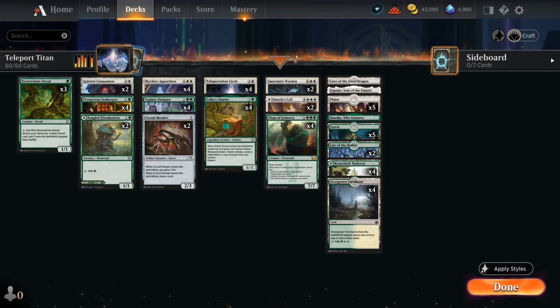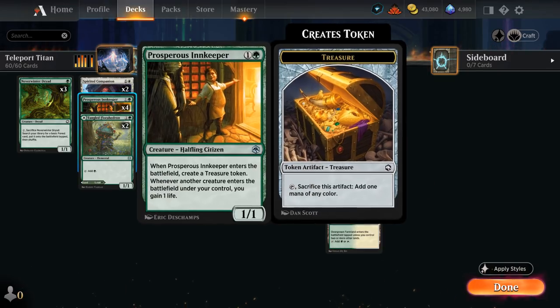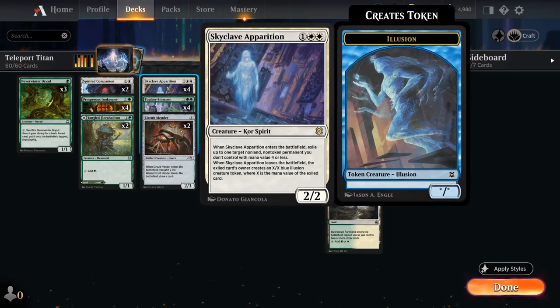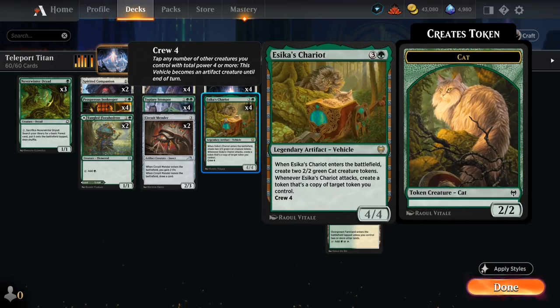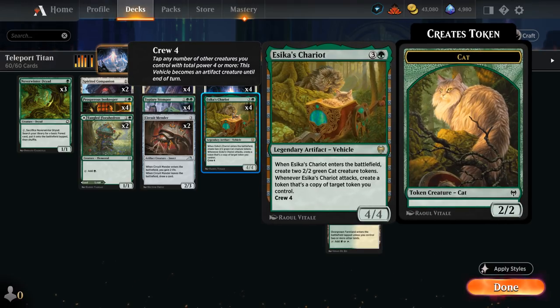The rest of the deck features more entered-battlefield abilities: Spirited Companion draws a card, Innkeeper makes a Treasure to ramp, and Topiary Stomper at three mana can find a basic land when it enters, enabling itself to attack and block as a 4/4 vigilance once we have seven or more lands. Skyclave Apparition is our main removal, exiling opposing non-land non-token permanents with mana value four or less. At four mana we can also flicker Esika's Chariot — since Circle can flicker artifacts — generating pairs of 2/2 Cat tokens to fight aggro and outgrind control.